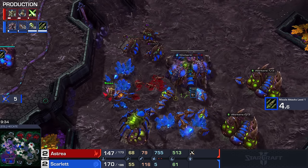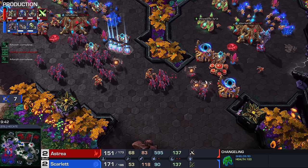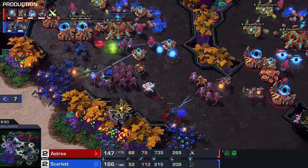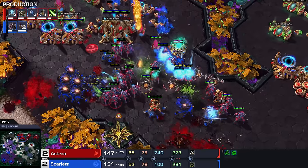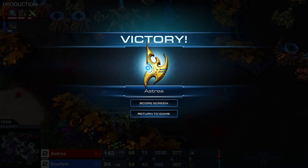GG is called. Astraea manages to complete the reverse sweep. After being down 2-0 against Scarlet, who looked absolutely dominant, Astraea wins the series 3-2 in an incredible comeback for the American Protoss player.